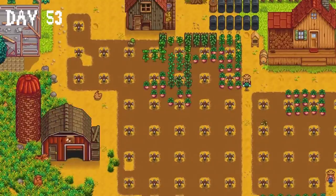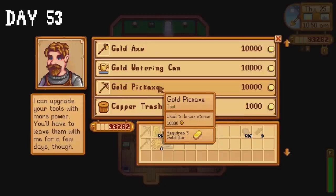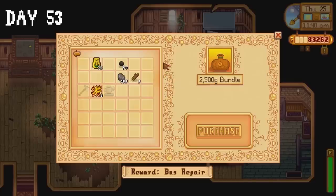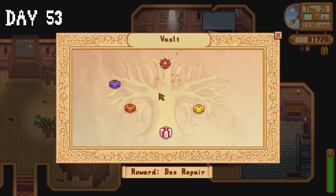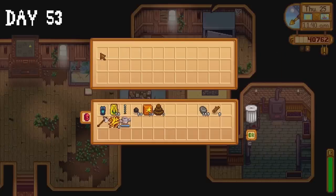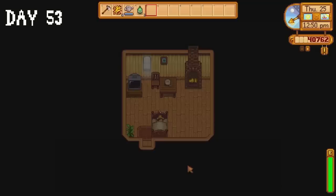I asked Robin to upgrade our barn, purchase 75 corn seeds, buy 50 coal and ask Clint to upgrade our pickaxe. I also finally purchased everything in the vault room — that's two of the community centre rooms completed. The bus will be unlocked tomorrow so we're doing very nicely for ourselves. I went to sleep because I was afraid I would spend all of my gold if I stayed awake.